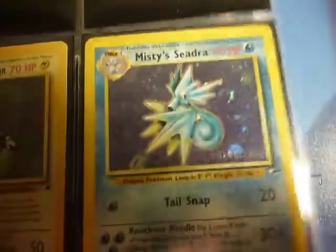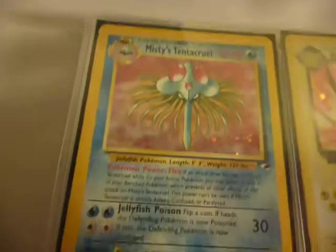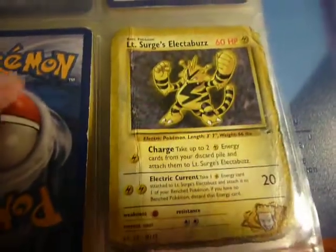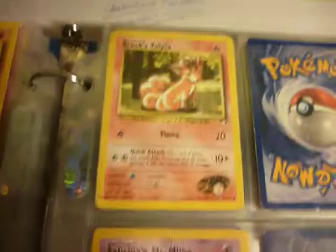We get into Gym Heroes now. I am looking for Misty's Seed written on pre-release. Rocket Scyther — probably my favorite card of all time, one of. I want to replace this Lieutenant Surge's Electabuzz. I'm not too much of a stickler about condition, but this is kind of pushing the limits of that. When the card has blatantly had water damage and such, you've got to start caring about those things.